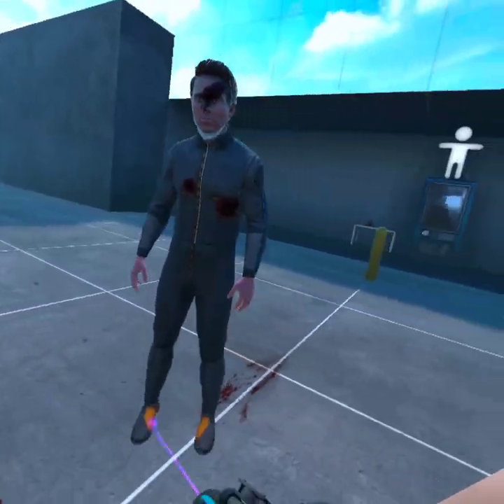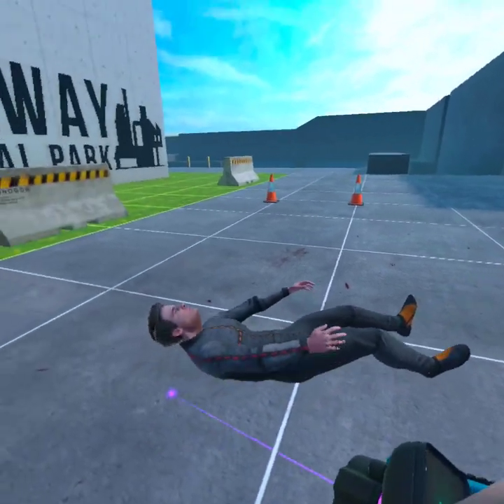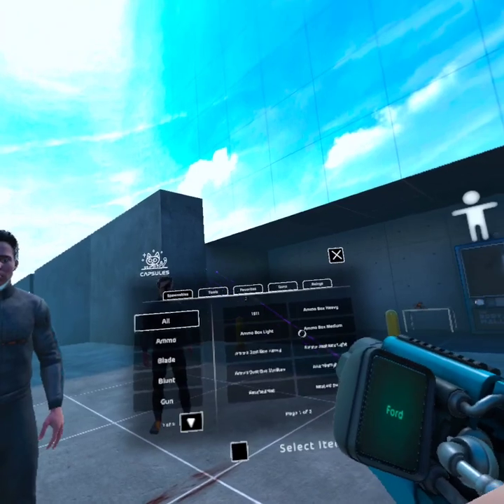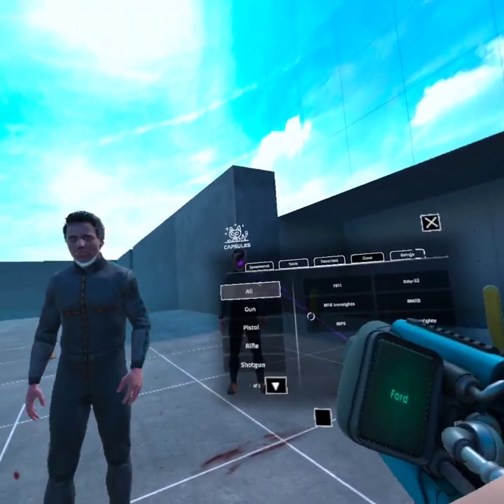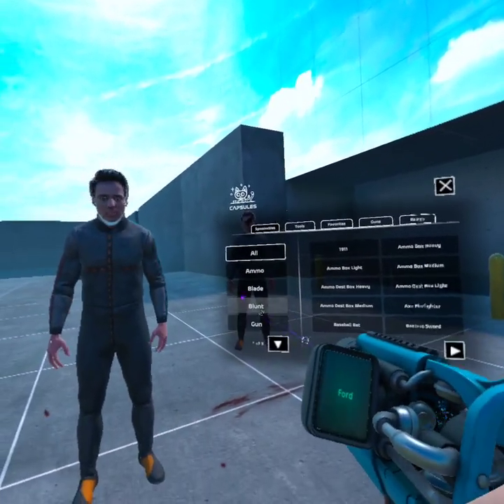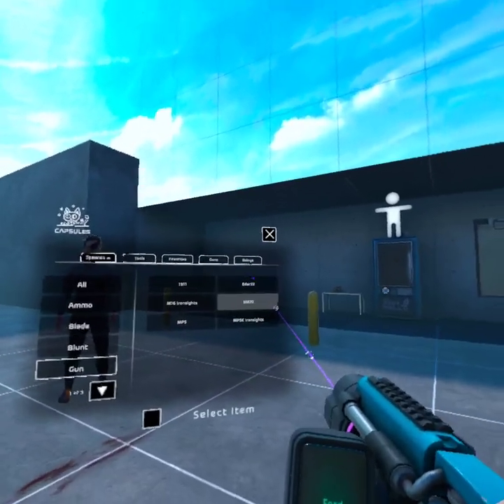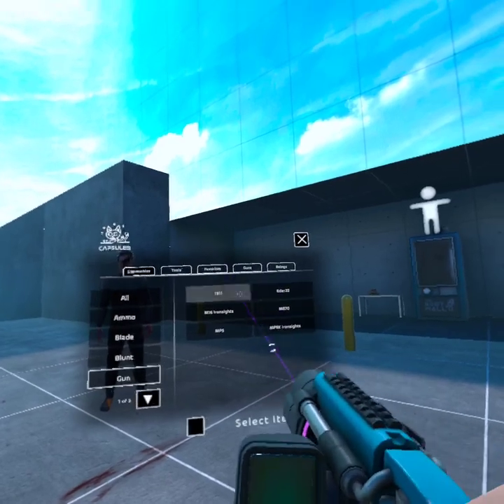You're gonna spawn a new Ford. He's gonna get up, but go back to Utilities. You're gonna have the options to hit Guns, or if you're back at Spawnables you'll just hit Gun. If you go to Gun you will have all these choices.